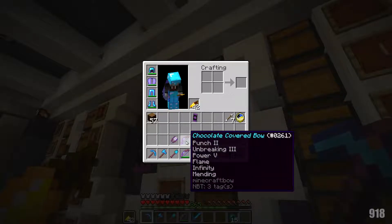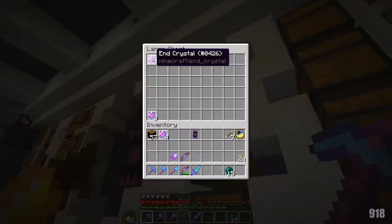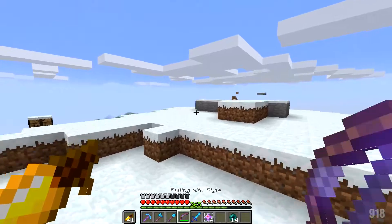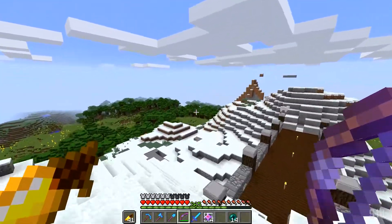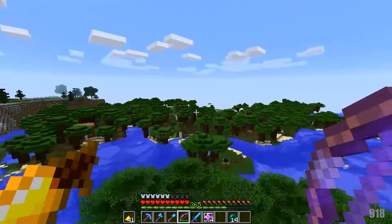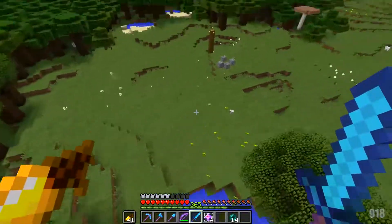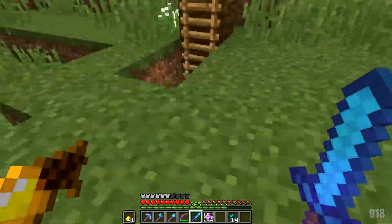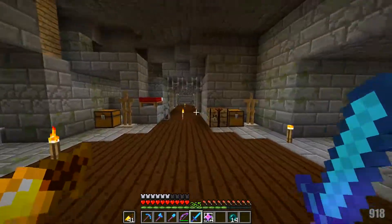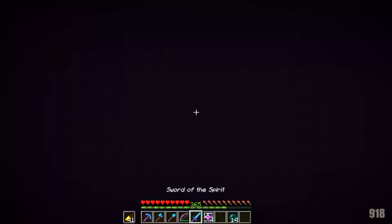All right, let's grab our gear — we've got protection, feather falling, good stuff — and go fight the dragon. Let me show you where we're at with the End. You just fly right over here — it's right close to our mountain, which is really nice. We come across here, there's a little thing for a horse which I never use anymore, then fall down this ladder.